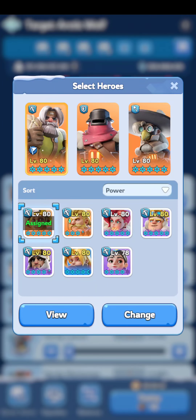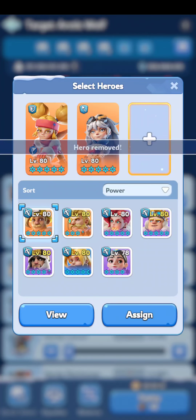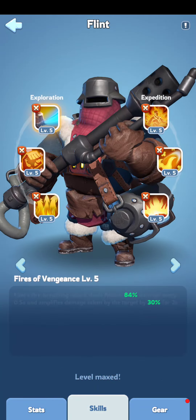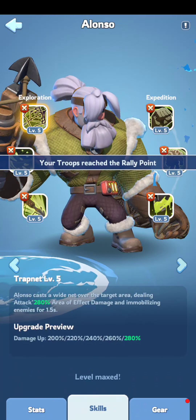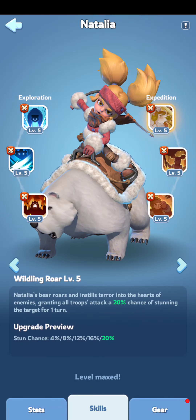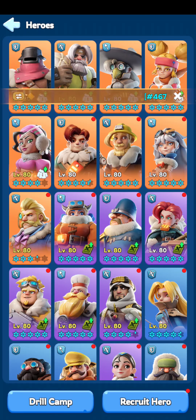When looking at troop formations, pay very close attention to the little flag. The flag is incredibly important when you're defending, reinforcing somebody, or joining rallies. That little flag is ultimately what decides what the first skill in the expedition is going to be. Make sure you note what hero has that flag, because certain heroes have good skills — some have stuns, some have attack up, defense up, and so on.